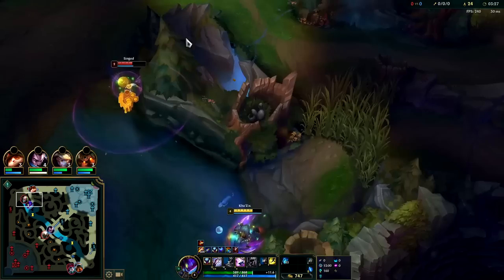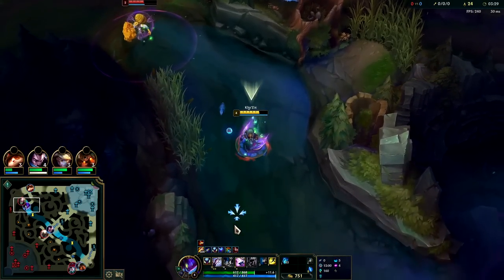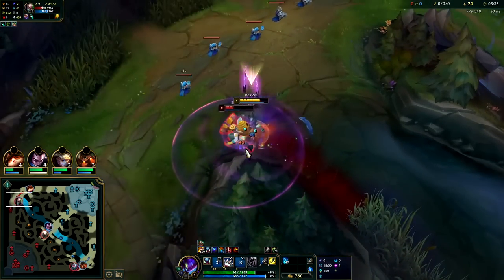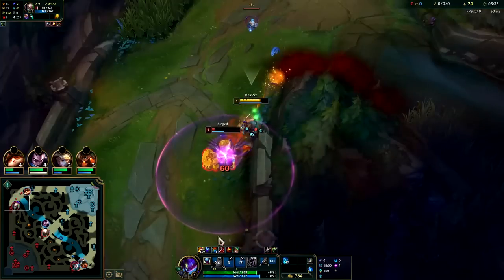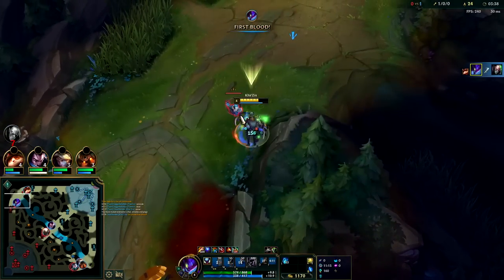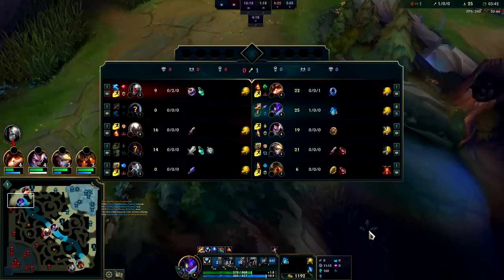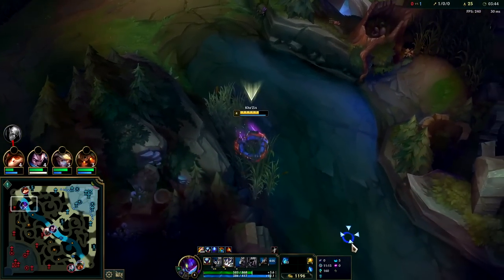Pop potion — we're up against Udyr, so it's probably AD Udyr. We need to watch out for that — we don't want to step into him.